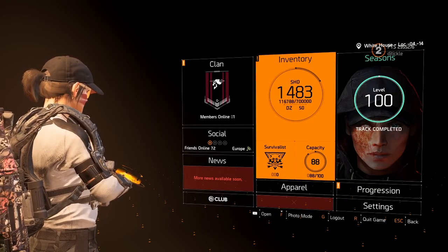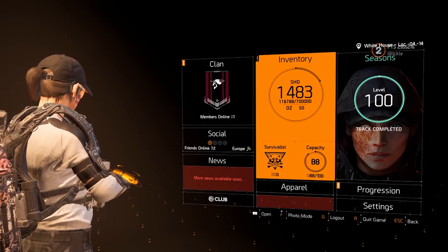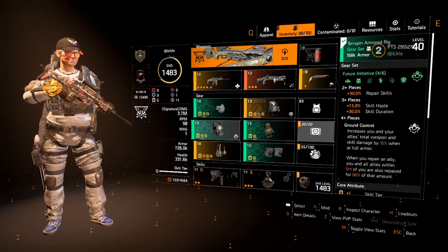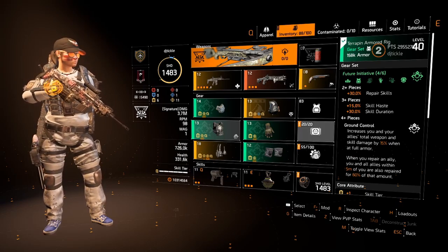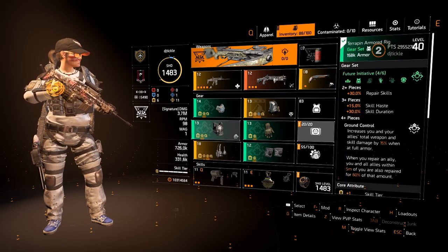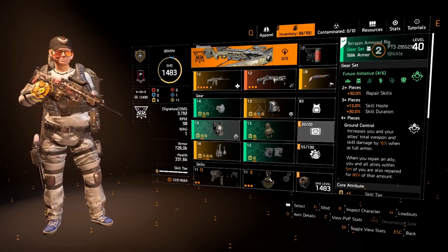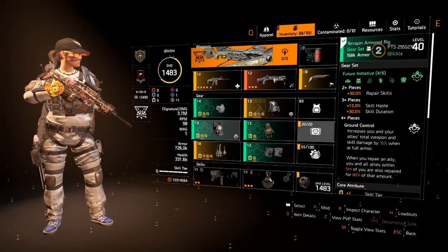Hello agents and welcome back to another Division video. Today I've got a healer build for you on the PTS using the brand new gear set, the Future Initiative. This one will be pretty hard to put together because it does involve the chest piece which is going to be locked behind the raid, but we can swap a couple of things around with some alternatives and get a fully working version of it — just not quite as good, and I'll explain why very shortly.